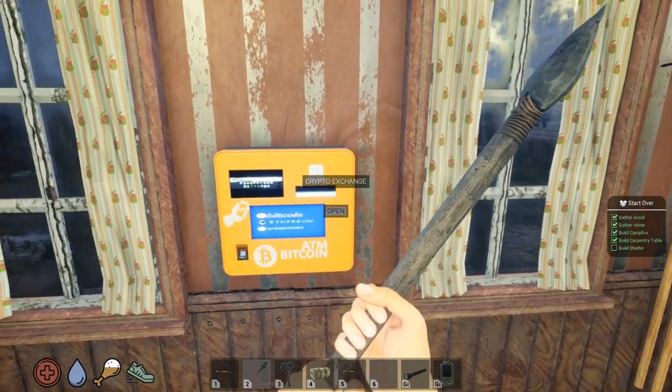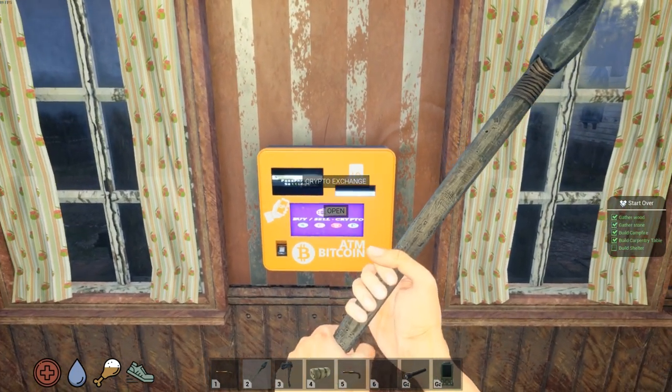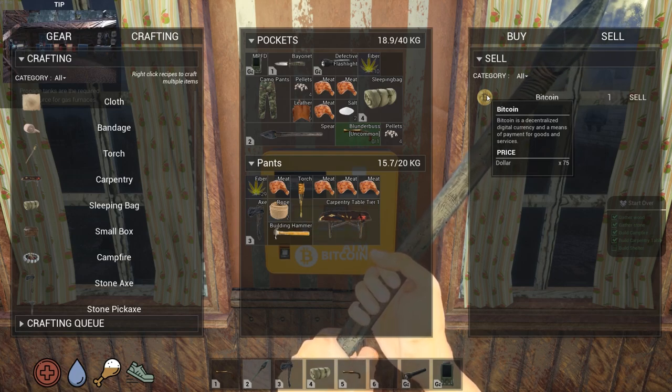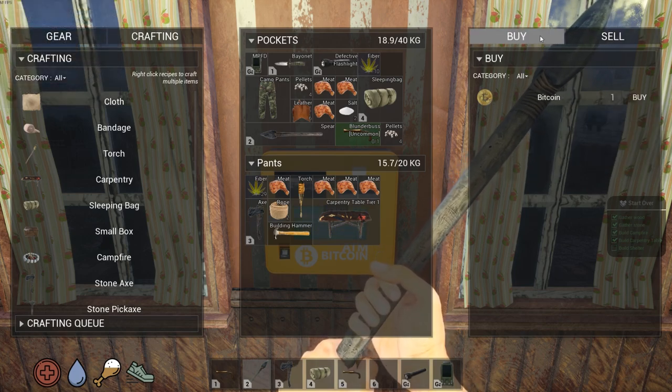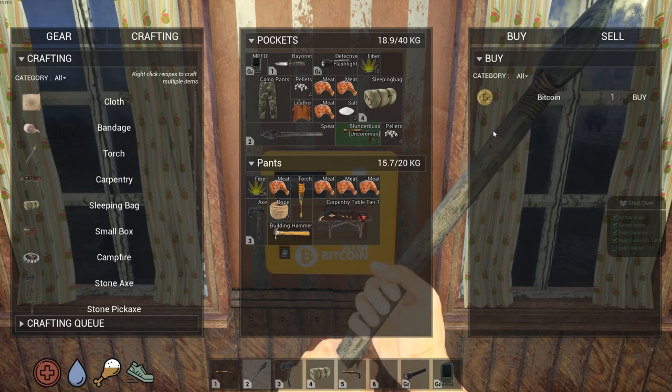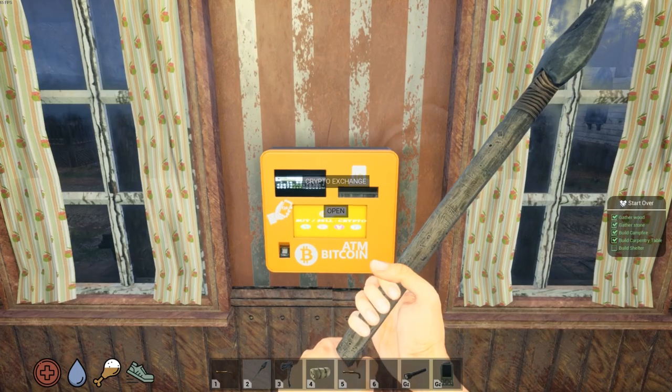Welcome to the store. Oh, this is the crypto thing — this is interesting. So, Bitcoin. One Bitcoin is a decentralized digital currency and a means of payment for goods and services. One Bitcoin costs $100 to buy. To sell one it's $75. I don't understand the need for that, but who knows — maybe we'll loot it at some point.